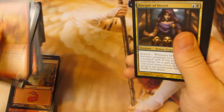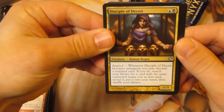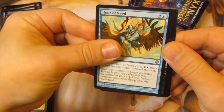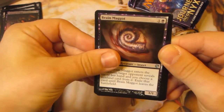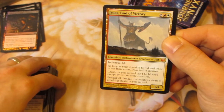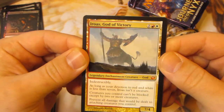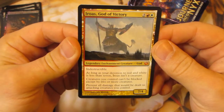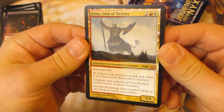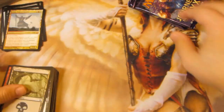Pack number five — might be a foil in this one. Disciple of Deceit, Hour of Need, a Brain Maggot, and hey — finally we crack a mythic! Wow, I am so happy that we cracked a Roas, God of Victory. This guy's not really worth anything, a few bucks I think, but yeah — a mythic. I'm happy about that, no foil though.